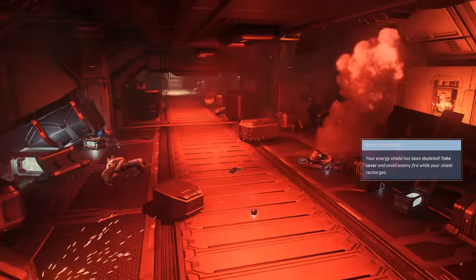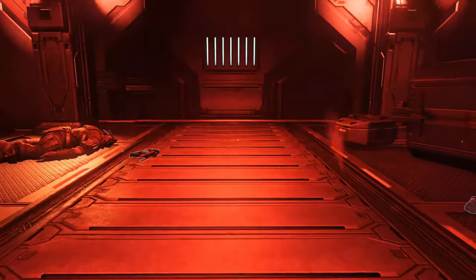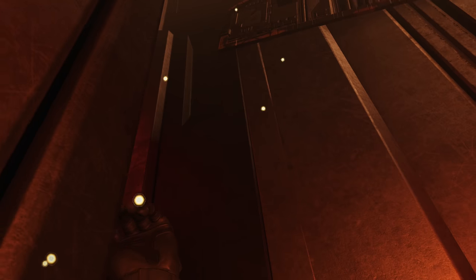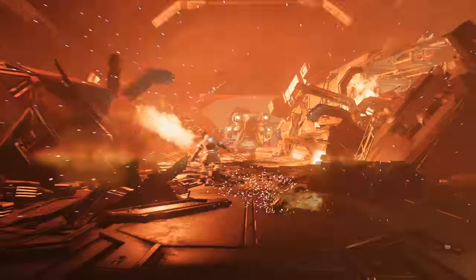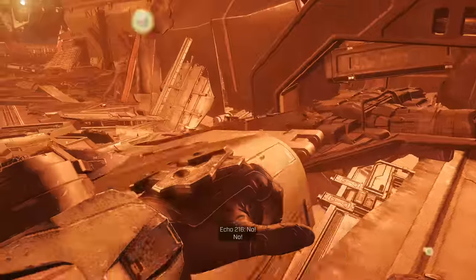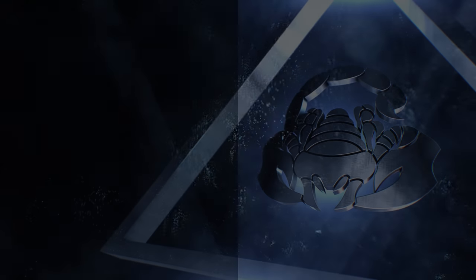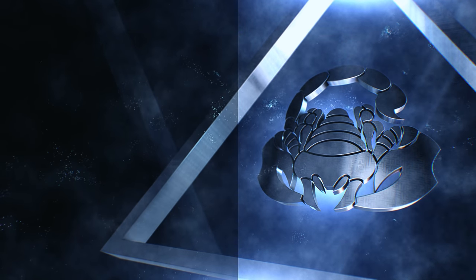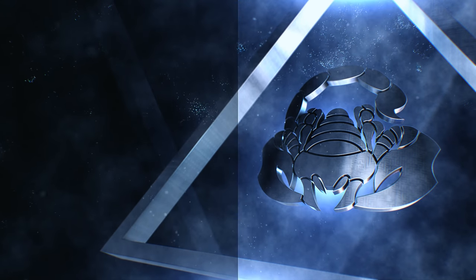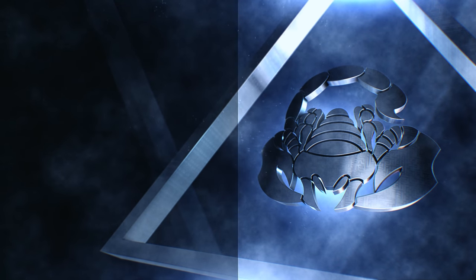One final brute with a commando spawns — hide behind the slanted geometry cover so you can see his head but he can't see your chest. Two more grunts remain; the ship's explosion may handle them. You don't need full shield to end this mission since the next mission, Foundation, starts with a fresh full shield. That's the end of Warship Gbraakon — see you guys for Foundation. Thanks for watching, click subscribe, and stay tuned for more Halo guides.